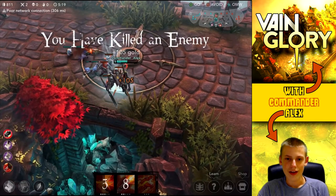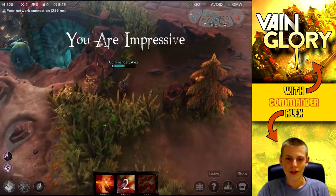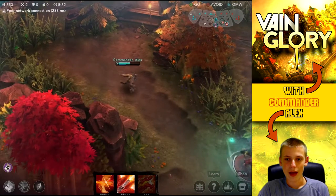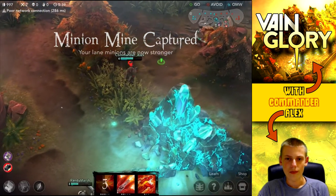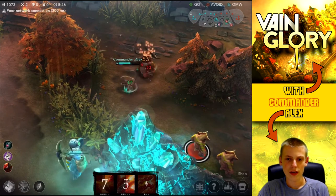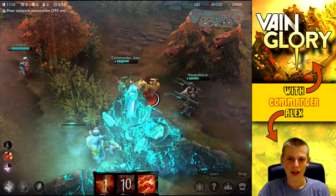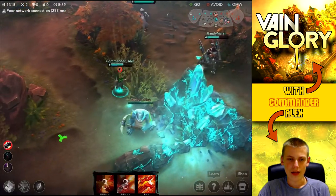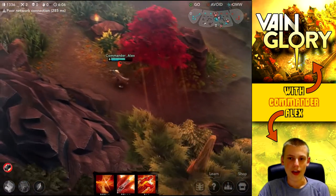It looks like we can pick up a pretty easy kill. He almost got that stun off, which would have been a little bit deadly for me, but it looks like we're going to kill him midair. He's going to collapse on the ground and we're going to walk away with two kills because we already picked up one in the beginning. Now it looks like we can pick up their minion mine, and once we have both minion mines we really don't have to worry about stationing someone inside of the lane — we can focus on their jungle, focus on ganking, and hopefully pick up a lot more kills. Right here I'm just going to steal some of their minions and take out the bottom minions as well — that's going to be a lot of gold in the bank.